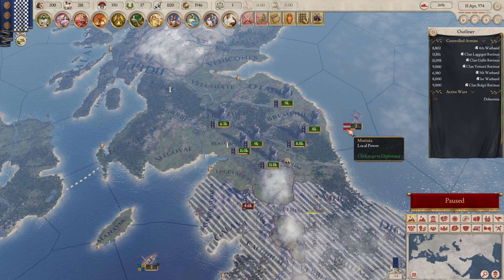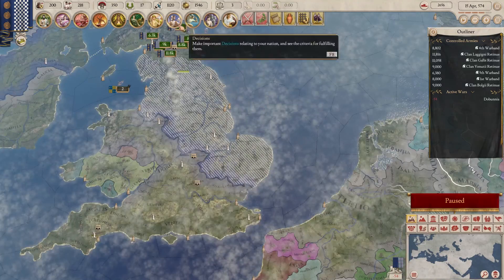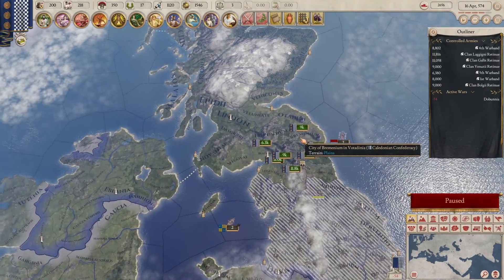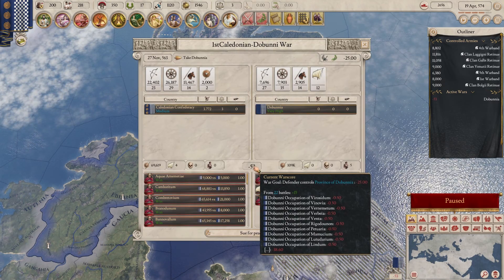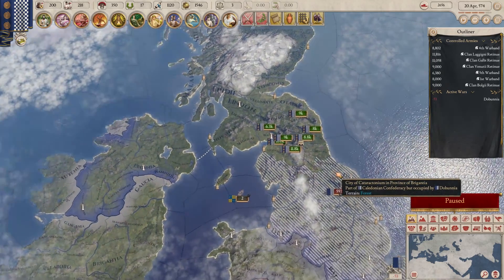Is that their troop? Oh, that's Morania. Local power. Wait, are they against us? No. I just noticed that there is actually a local power over here that has boats, which is an important thing to know about. We're getting there. Slowly. Definitely. But we're getting there.